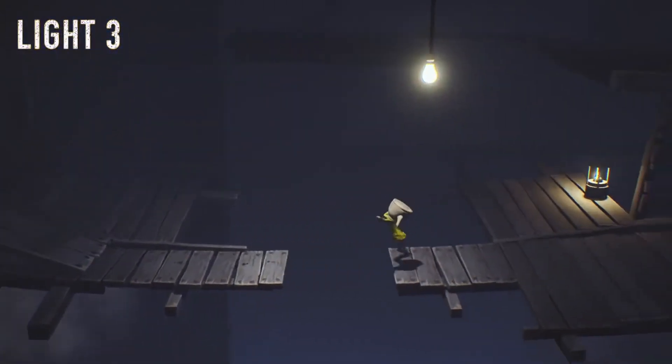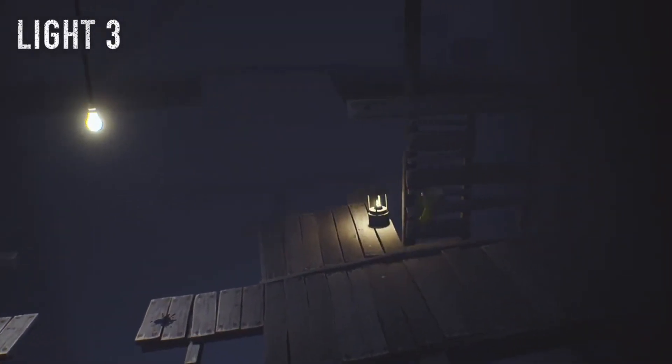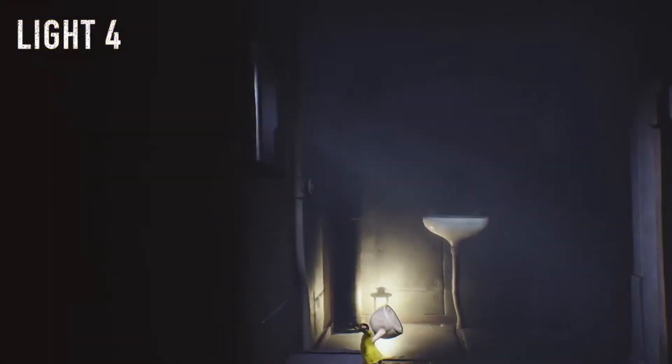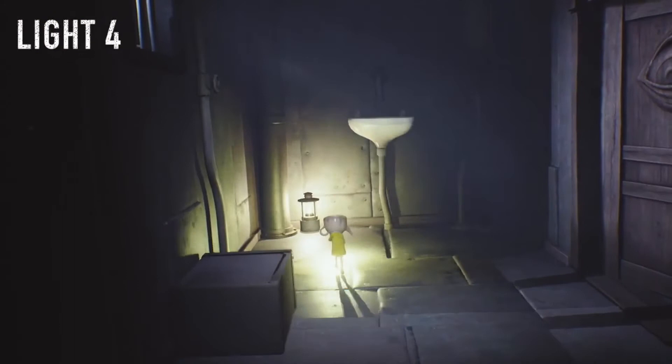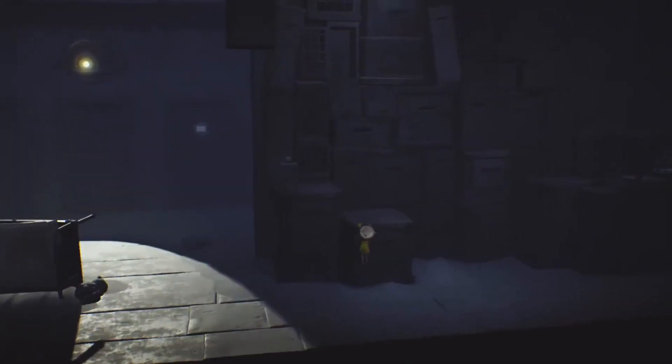This is your first gnome — you have to open that fridge in order to let it out, and you'll get that light as well. This is later on, story progression — you're going to find this light right there, impossible to miss. This is when you see the janitor for the first time.